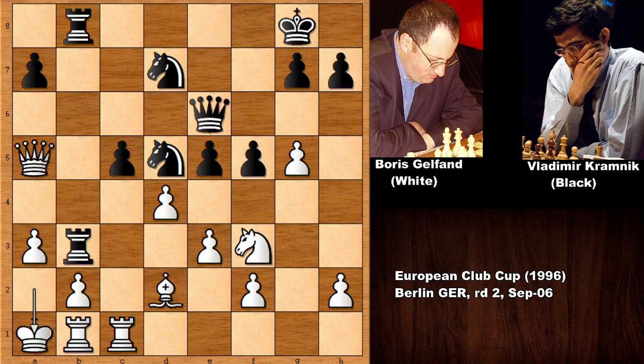Moving back, and we can say that Gelfand is on the ropes. After e takes on d4, White realized that his position is pretty difficult to defend.